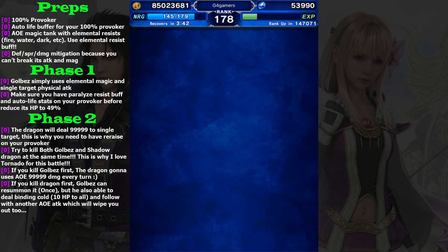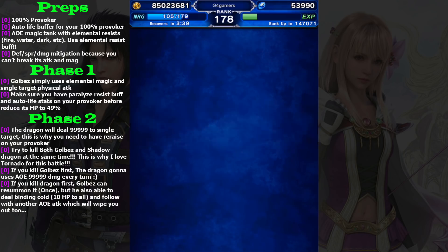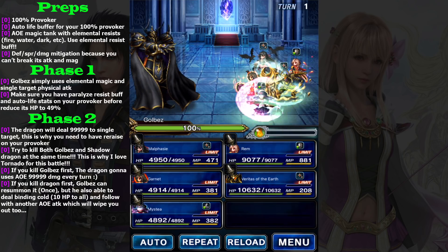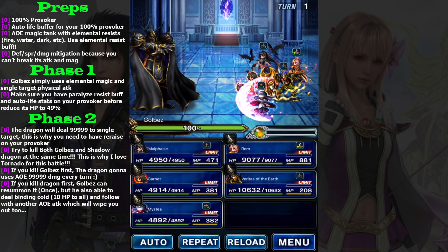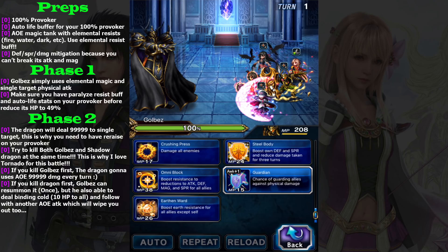Let's begin. I believe this trial is much much easier now because in the past there was no AOE magic tank, but right now we have Misty. She's also able to give us all-elements resist, which is really needed. Gold Bass's attack and magic cannot be broken.